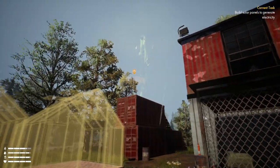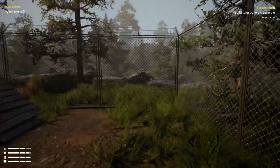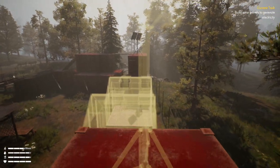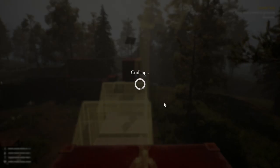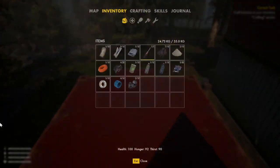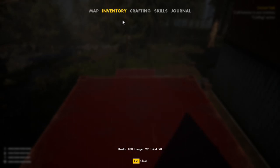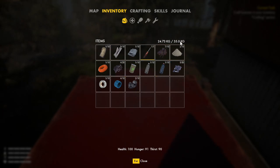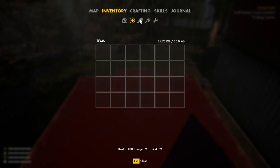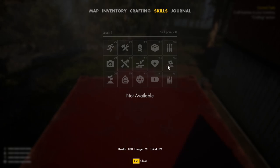It's kind of just guiding me, spoon-feeding me right now. Build the second solar panel — done. Current task: craft a hammer in your inventory. Health 100, hunger 92, thirst 90. Inventory is nice and basic — you can only carry a certain amount and filter by type. Crafting is clean and easy, tells you what you need. You can also develop skills over time.